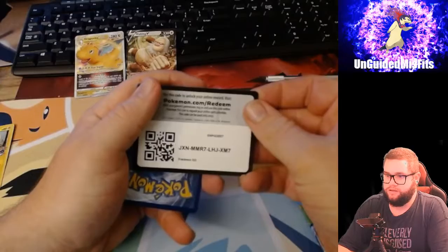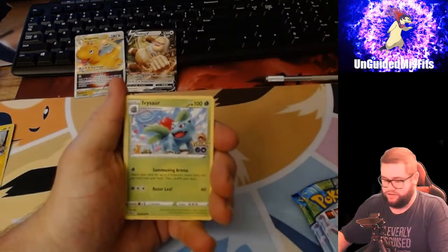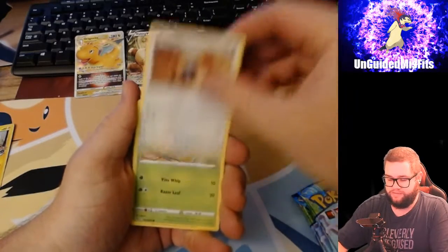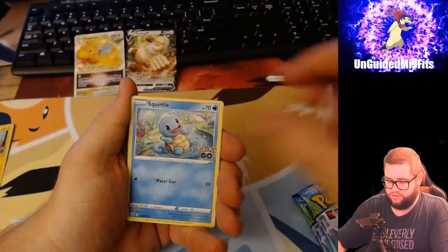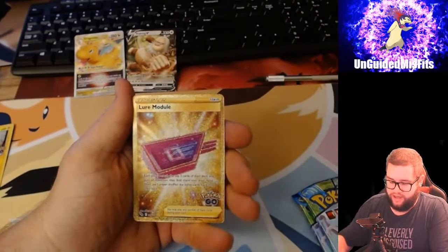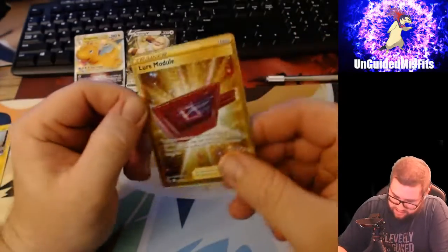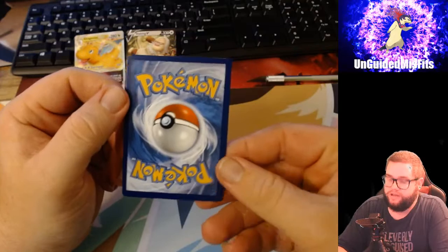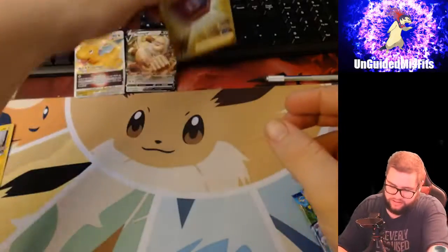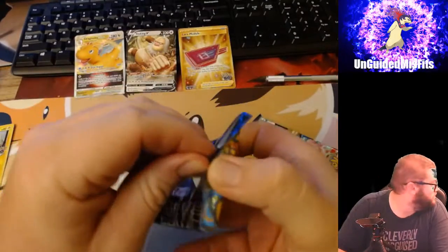Got a code card, Electric Energy, Ivysaur, PokéStop, Unown, P-Dub, Bulbasaur, Squirtle, Bidoof, Onix, Reverse Holo Ultra Millon - and an Ultra Rare Lure Module! That is a pretty good looking card, except for its heavy miscut on the right. It's still a pretty cool card. It's the first one of those I've pulled. It's a gold blue Lure Module.